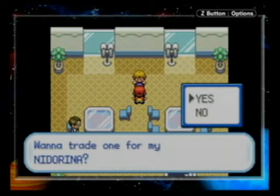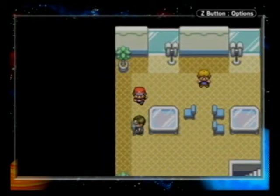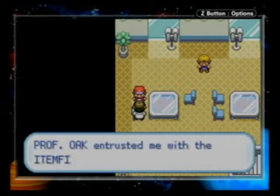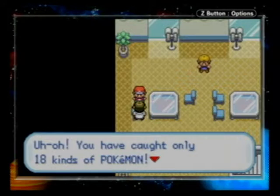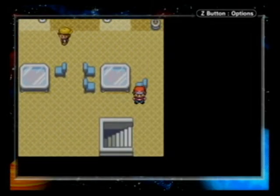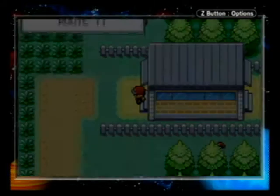I'm looking for a Pokemon — Nidorino. Want to trade for my Nidorina? No. Oh well. Hi, remember me? I'm one of Professor Oak's aides. If your Pokedex has complete data on 30 species, I'm supposed to give you a reward — the Item Finder. You've only caught 18 kinds. You need 30 kinds to get the Item Finder. So yeah, I haven't been catching every single Pokemon, so I'm not going to be able to get the Item Finder.